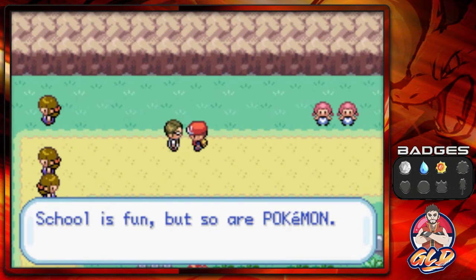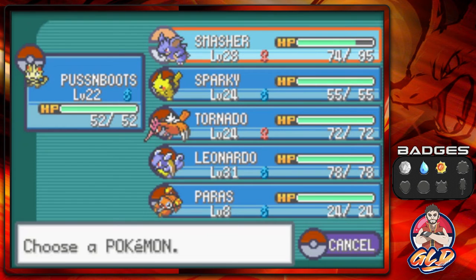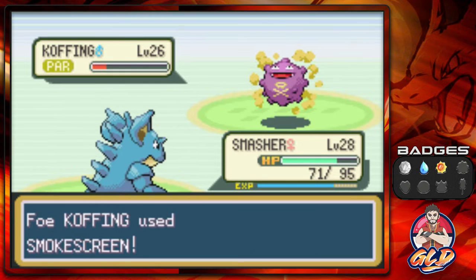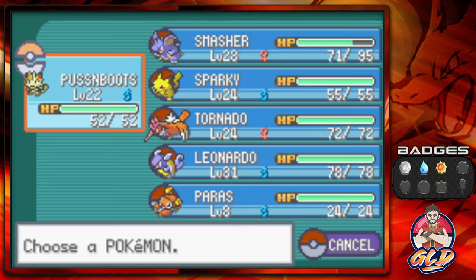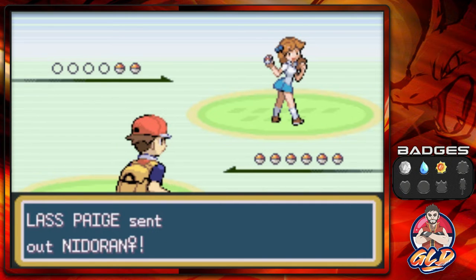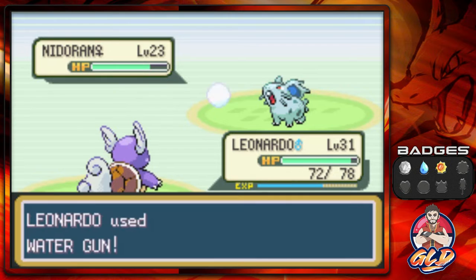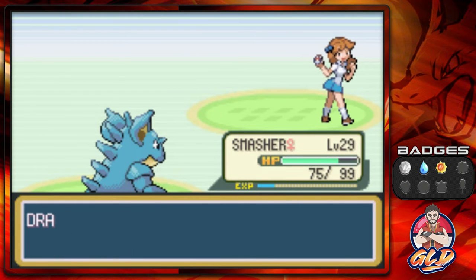Next up is Super Nerd Leslie — yes, it's a unisex name. These trainers keep trying to lower my accuracy. Leslie collects Nidoran, so she comes out with a Nidoran female — we get poisoned by a bite, but Pussy Boots grows to level 23. Then a Nidoqueen comes out, Dig attack does it, and Smasher grows to level 29.